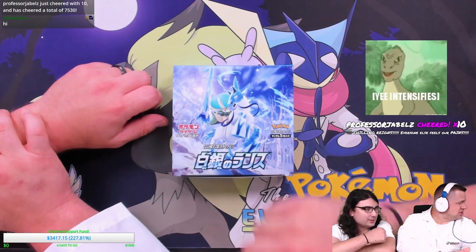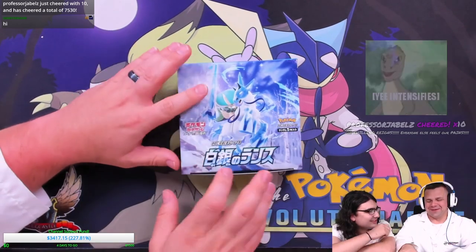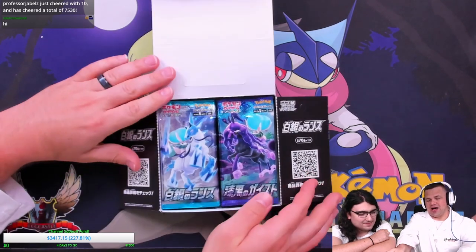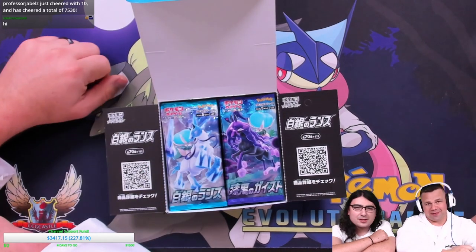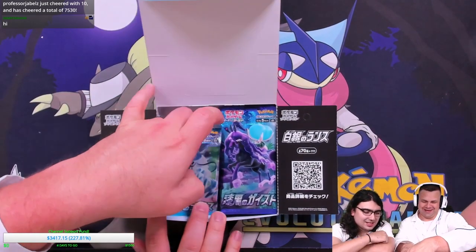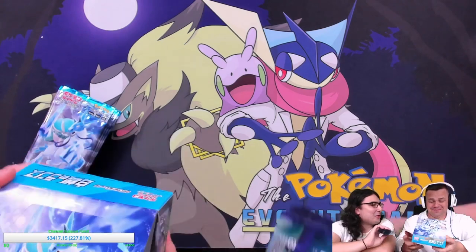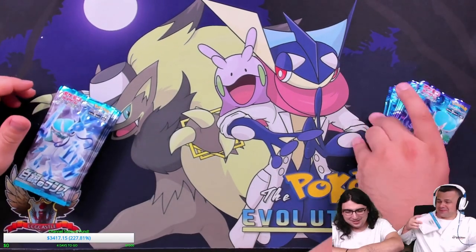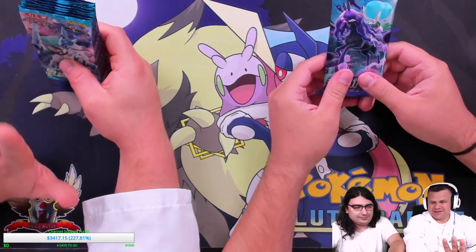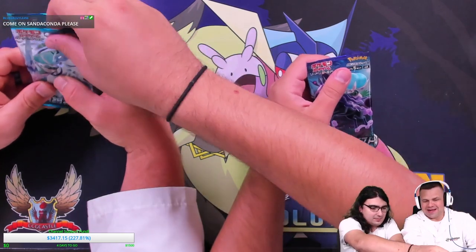So basically what this is: Jabil sending 10 bits — Chilling Rain, Everyone Else Feels Our Pain. What this actually is, is 10 packs of Silver Lance and 10 packs of Jet Black Spirit. We have S6H and S6K — that's how that works.